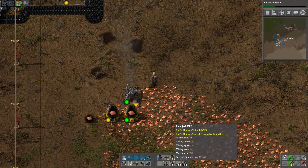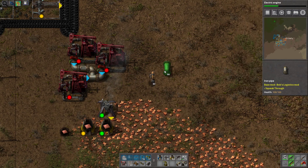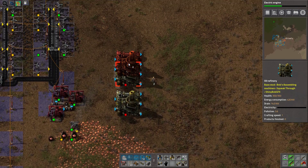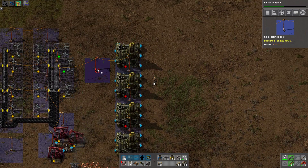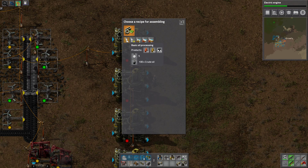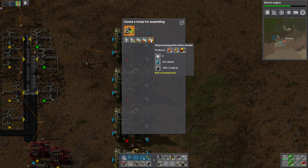I've pre-made a few pump jacks here, so let's get them to work. Now we need some oil refineries. There are a few ways we can process the oil - we can just process it without anything else, we can get some sulfur out of it, or we can make sulfur dioxide in three different ways, everything with water.